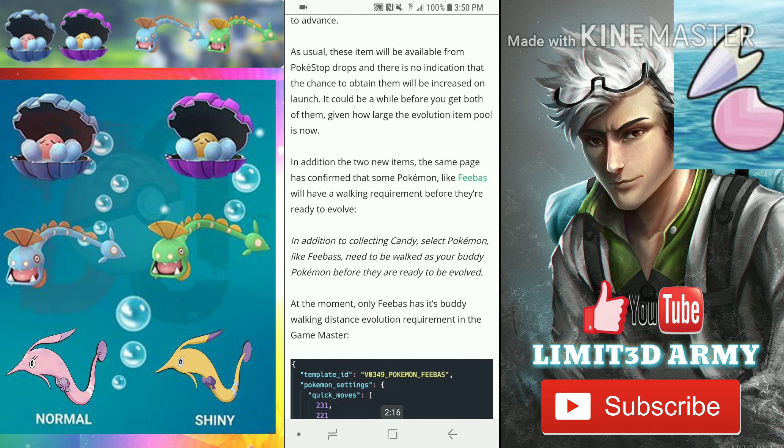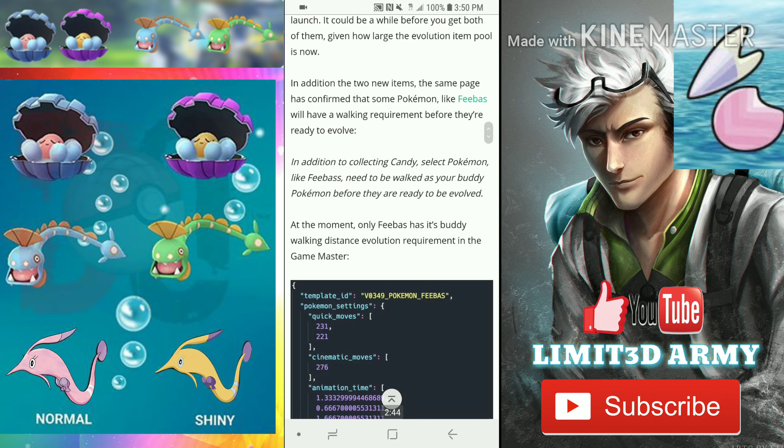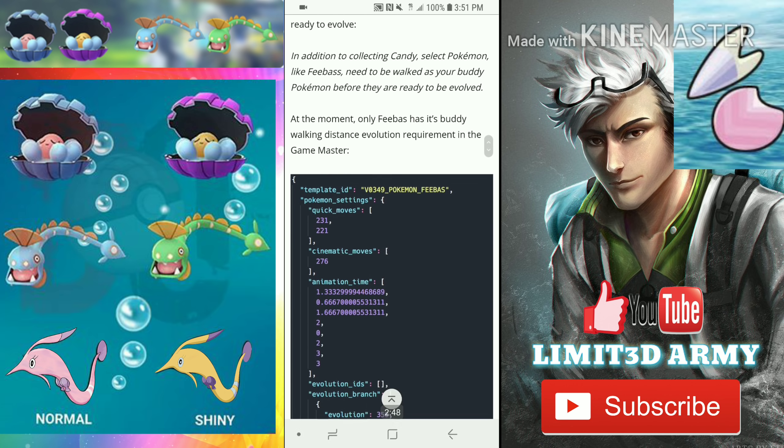We already know Feebas — to evolve into Milotic you just have to walk it and then use a bunch of candies. You don't need any evolution item for this. At the moment, only Feebas has a buddy walking distance evolution requirement in the game master.